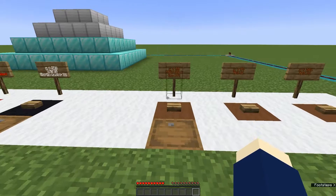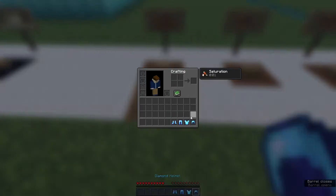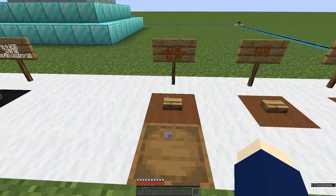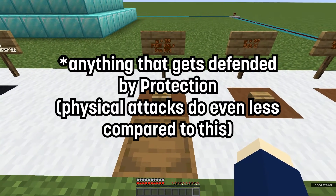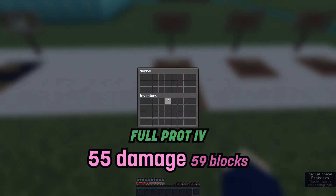Now it's very possible that you're not taking any fall damage, which is why I made an extra little test for anything that doesn't include fall damage. You can only fall 59 blocks if you don't have Protection 4.